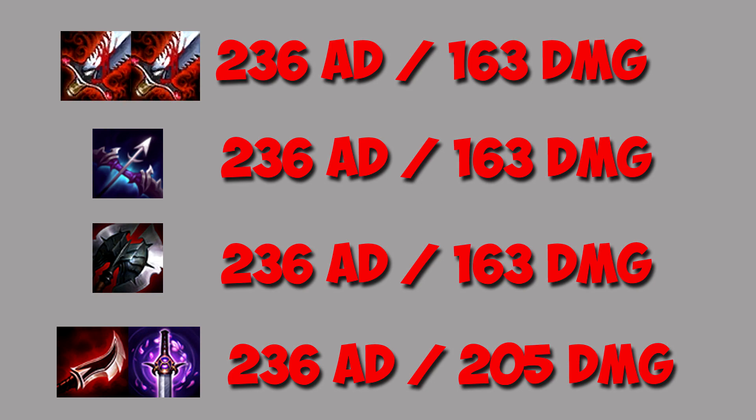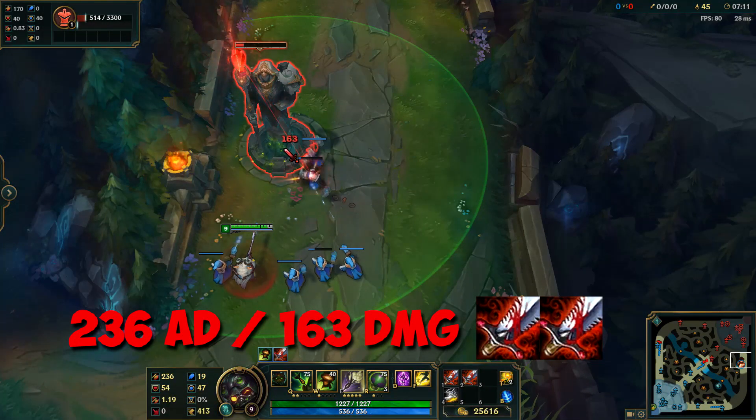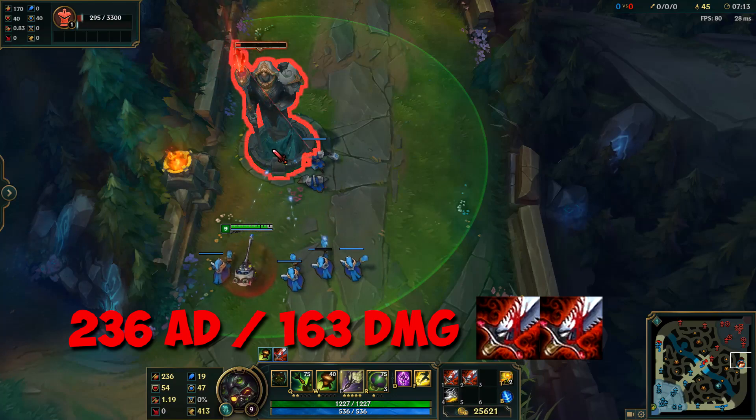For the lethality and armor pen test, I compared equal AD with all the variations. The results for AD items show that only lethality works on towers.